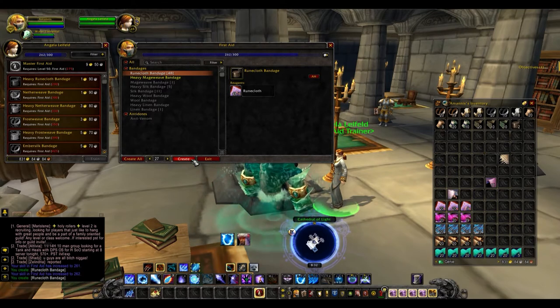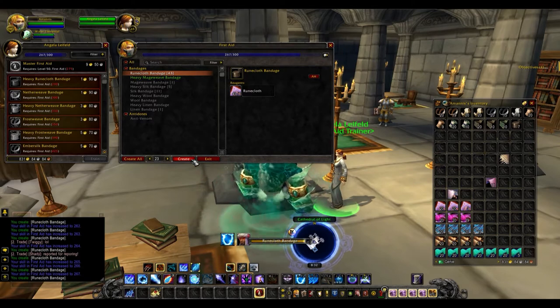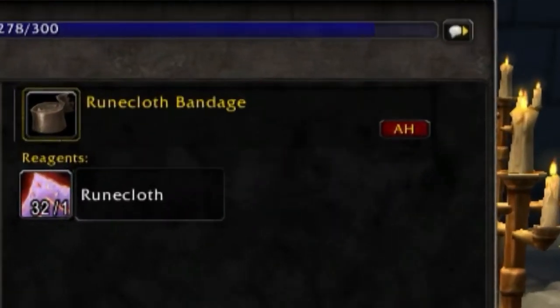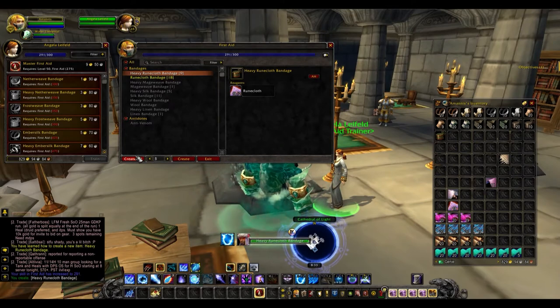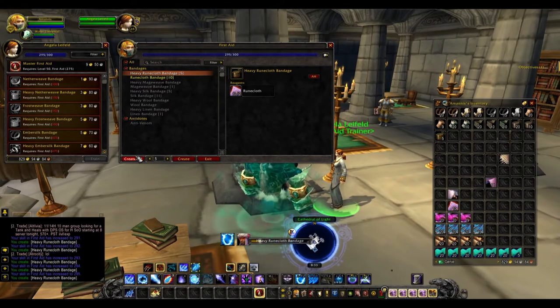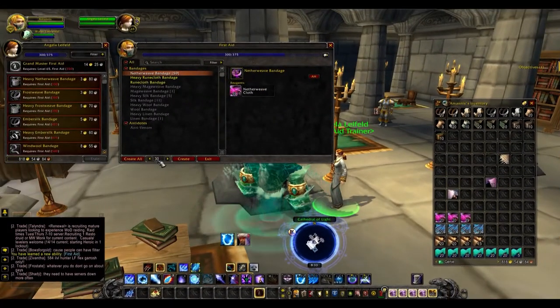At level 260 to 290, the next thing you'll be making is 30 Runecloth Bandages. This will require 30 Runecloth and will raise your skill up to 290. Once you've reached level 290 you'll be making 10 Heavy Runecloth Bandages, which will require 20 Runecloth. This will raise your skill from 290 to 300.